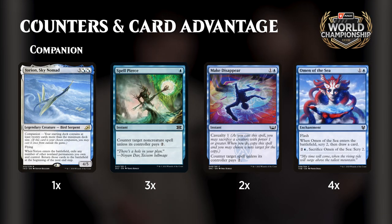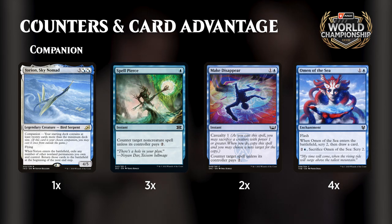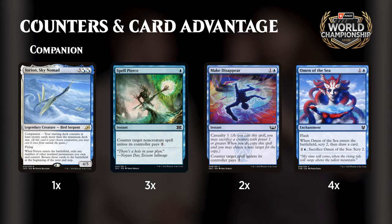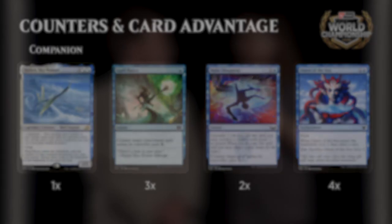Rounding out the deck, we have counters and counter spells — four Spell Pierce and four Omen of the Sea, and of course this is a Yorian deck. The Spell Pierces are the most important ones. We started with fewer copies but found they're really good at protecting the combo, because the opponent wants to leave up Fatal Push at one mana. But if you wait until you have Spell Pierce up, the opponent has to fear it and leave up three mana, which is costly — especially since you're also playing a fair deck with Chariots and Fables.